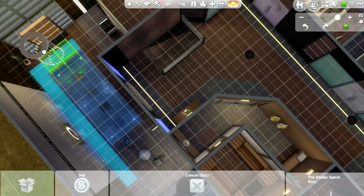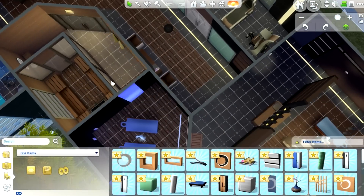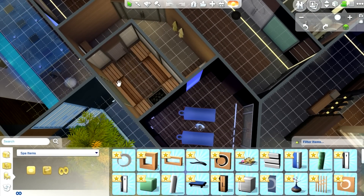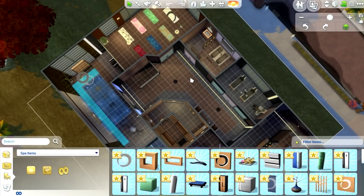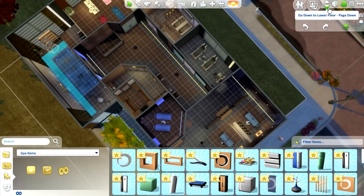Ooh, look at the chandelier — did that come with the spa stuff? That's beautiful. And here is the sauna, that's what I was looking for. There's a sauna right here. This is really, really good — whoever built this, good job. It looks amazing, and I think that's it.